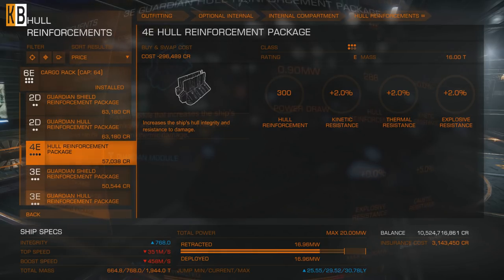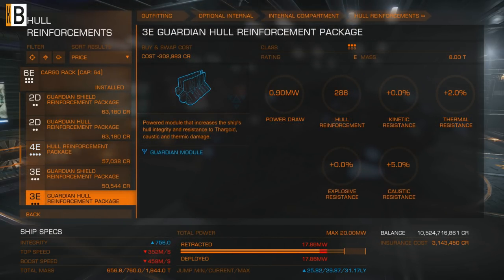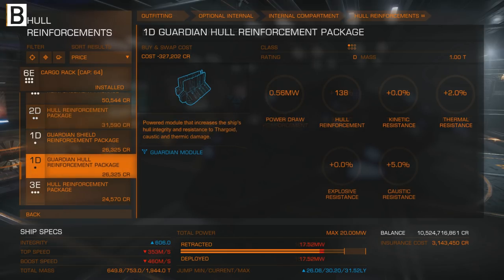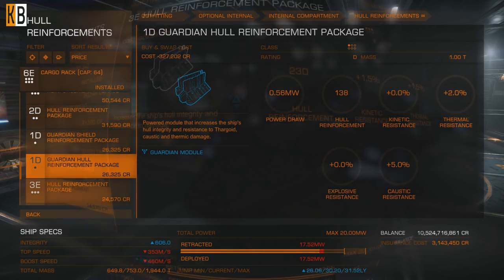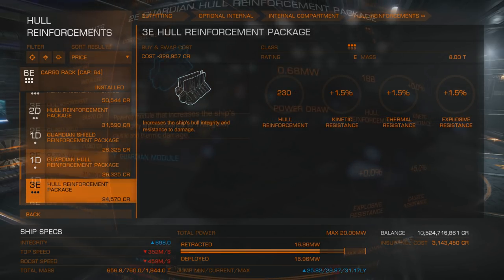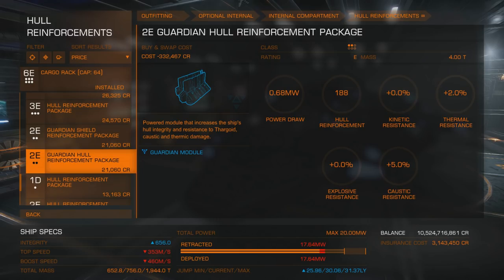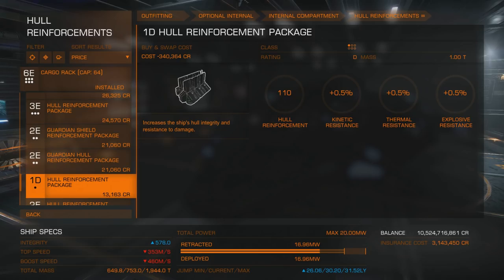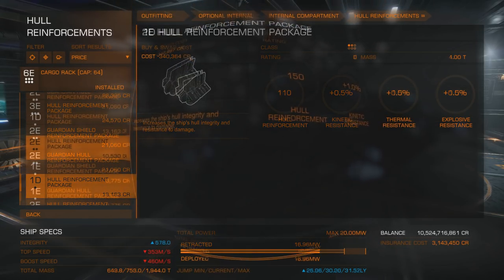So class 5 gives 2.5% kinetic, thermal, and explosive resistance. Class 4: 2%. Class 3: 1.5%. Class 2: 1%. And class 1: 0.5%. Prices are around 2 times more expensive for Guardian modules — 5D at Jameson's Memorial will set you back 873,000, while the 5D regular one is almost 400,000.